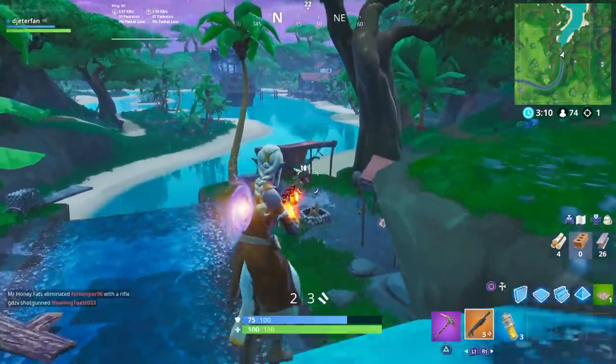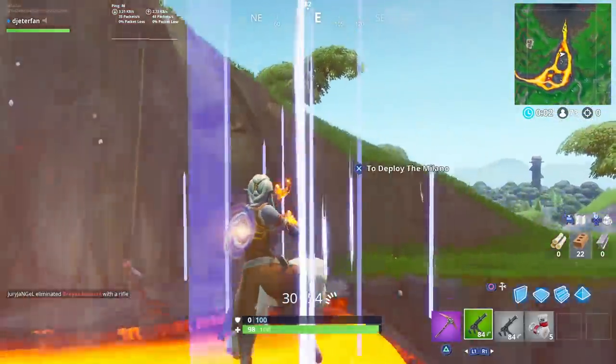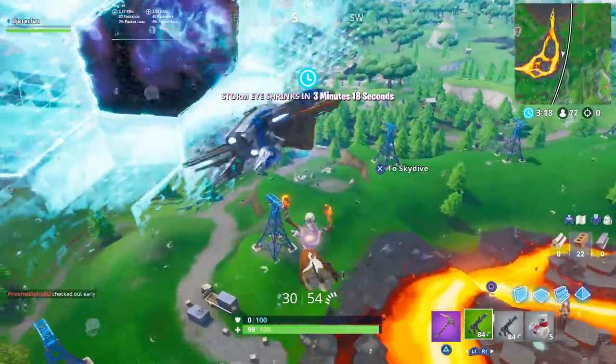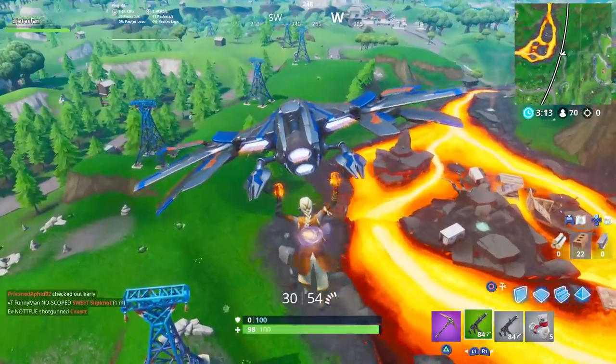The reason we want to land at Dusty Divot is because there are so many different places we can go from there. You can either go straight into Dusty, go to Loot Lake, or try to go towards Tilted Towers and get some kills straight after getting the volcano vent. That's why I suggest landing at Dusty.